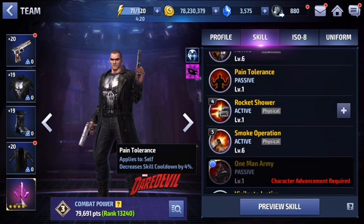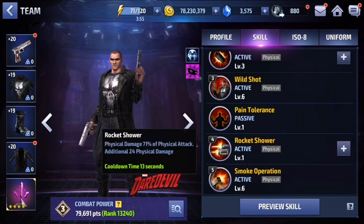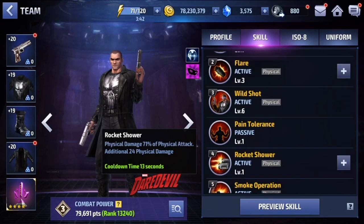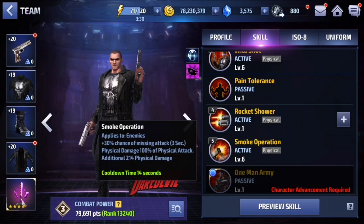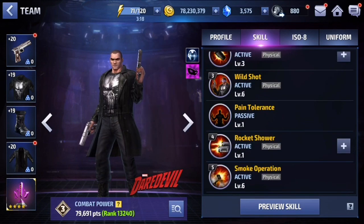Generally I have all skills for my characters maxed out, but for this guy - if you pick up this uniform, the only two skills you actually need to max out are the three skill and the five skill. That's going to save you some gold and you're going to get to play with him as effectively as possible. The reason for that is because with this uniform he gets two iframes on his skills - the three and the five become full iframes, which is very very good.